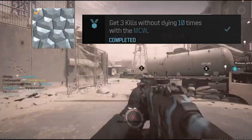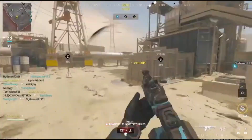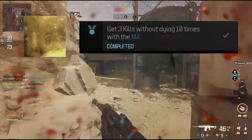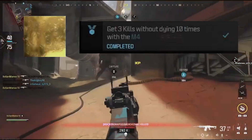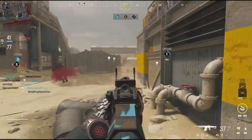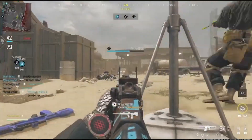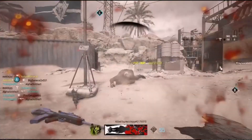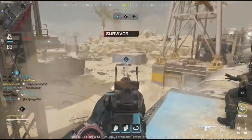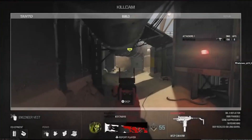If you got the golden camo in MW2, you may actually know that this was the golden camo challenge for most weapons in MW2. So this should be easy for a lot of you. Just use a 60 or 40 round mag and try going for the kills - it's really easy, I promise you.